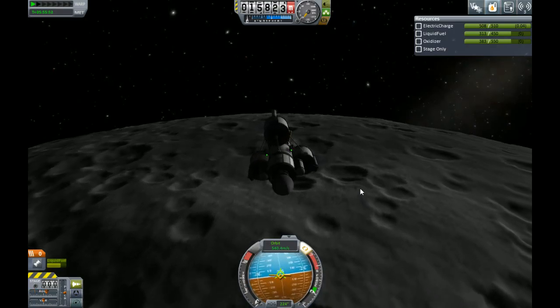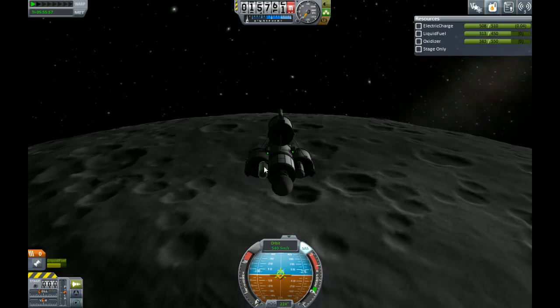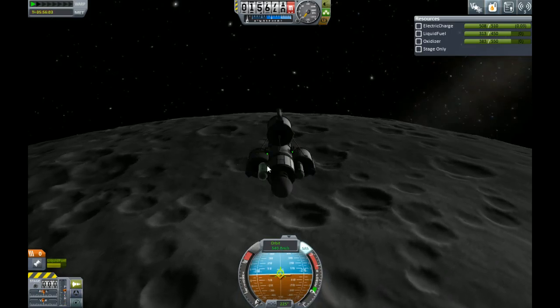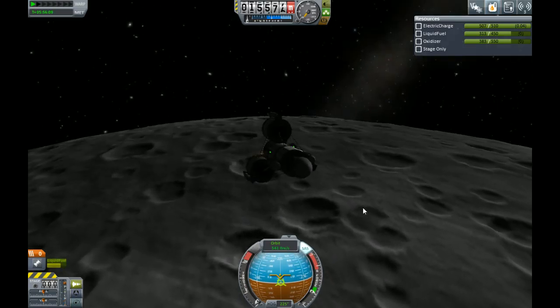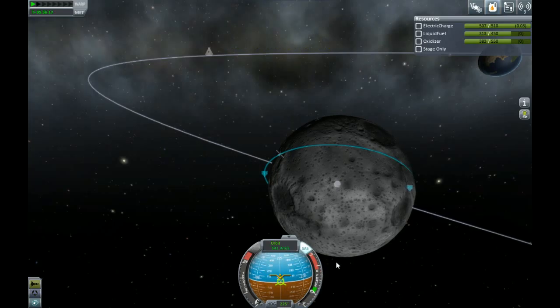Alright, so we're going to be coming down kind of like this. I want to put these two bottom landing gear pointed down, because we're probably going to have a little bit of momentum in this direction as we come down, so we want to strike with two legs first. That also makes the nav ball much easier to read because it looks a little bit more like an artificial horizon from an airplane.